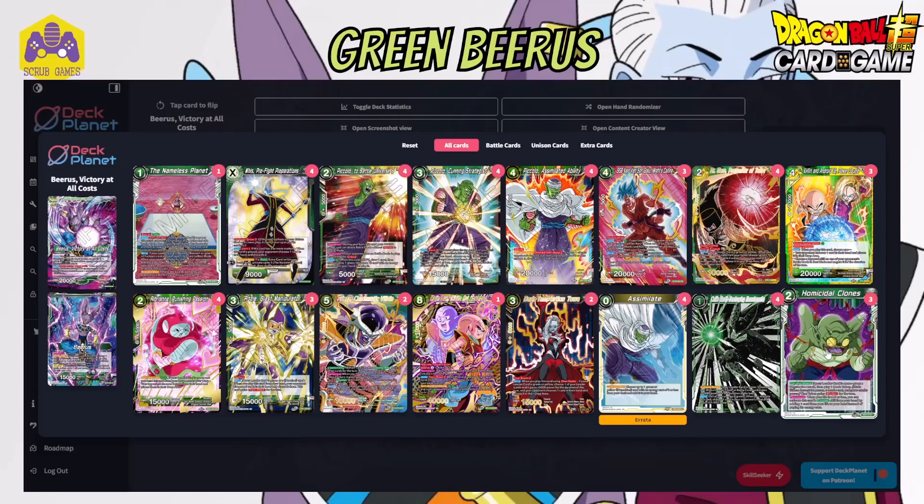That is basically the deck. It's not the same one I was testing - I was testing instead of Dr. Jarrell, I was playing 4 Hellas, which wasn't always the greatest. And I was playing 3 Charismatic and 2 of the Universe 6 Hit from the same set. But I took them out to put in the Krillin and Android 18 Power Couple, because I thought that went really well with the Dr. Jarrell for the deck.